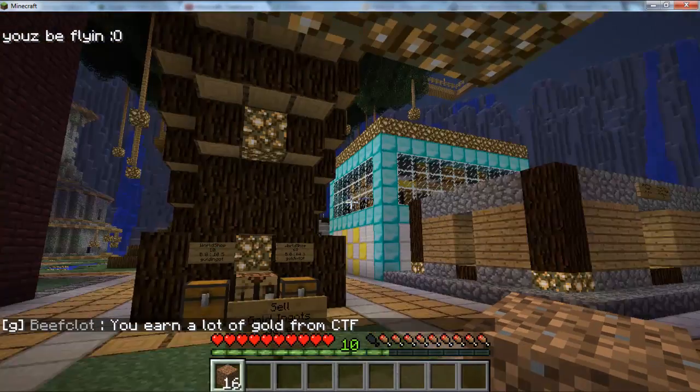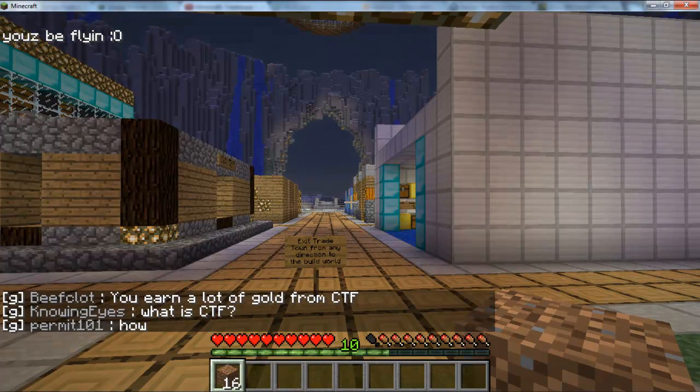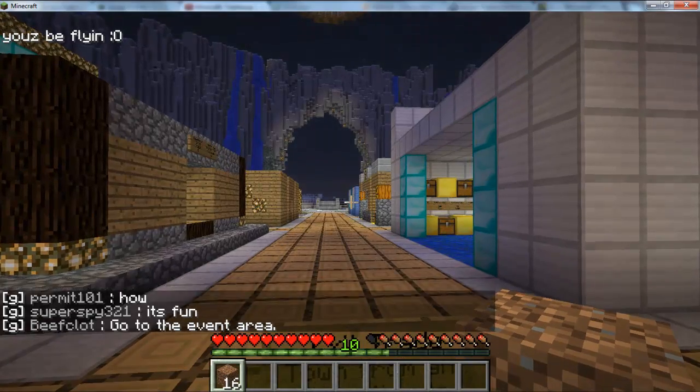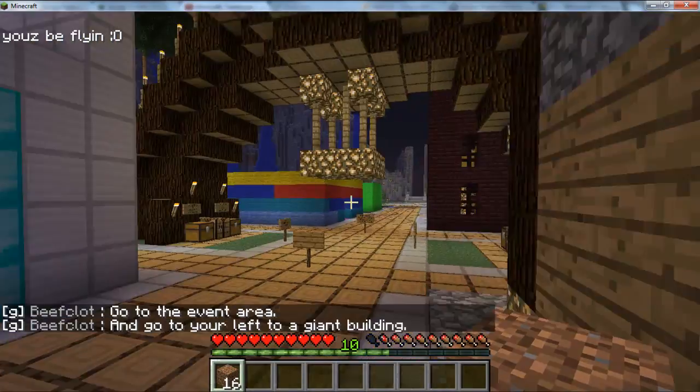There's also doing CTF, as beef clots pointed out — if you capture the flag you go ahead and get that. And voting is probably the easiest and most effective way to get gold because it helps us and it helps you guys, and you can do it every day.